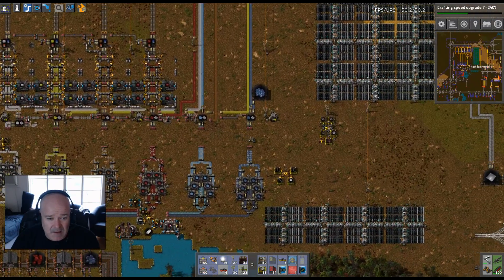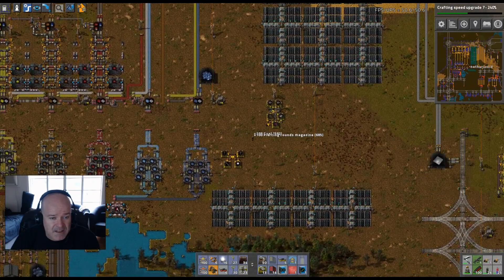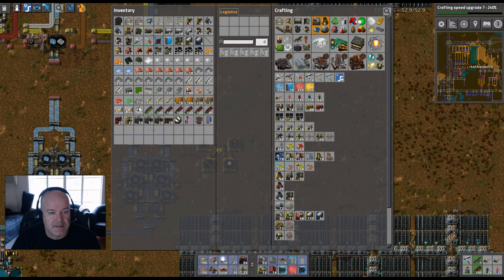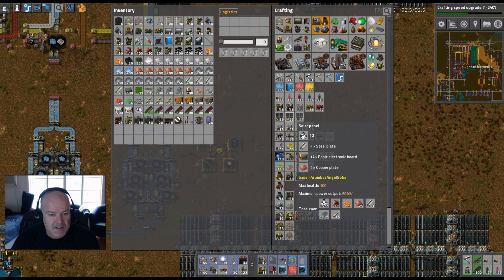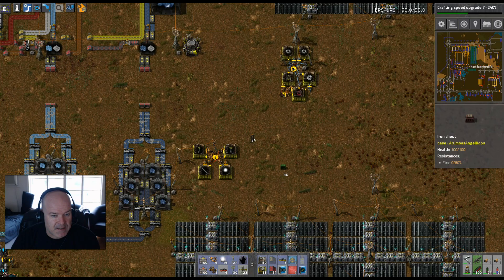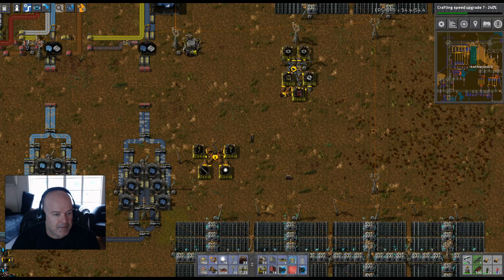Let's look at how we're going to build these solar panels. They need steel plate, L1 chipsets, and copper plates — really, really simple. Let's build that first. We'll do it with an iron chest over here. Let's try to keep it close to this so I don't have too many things in the way when I want to drive around.